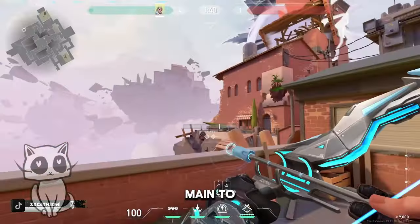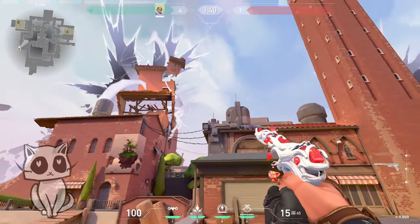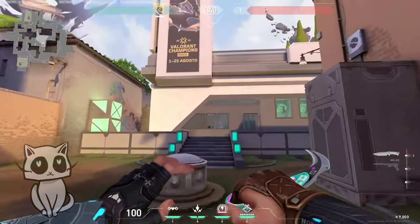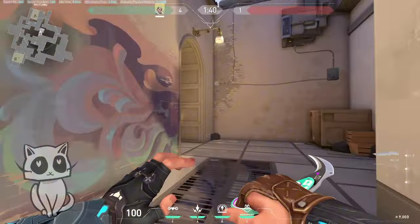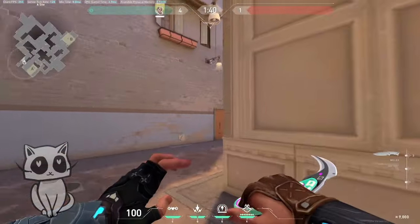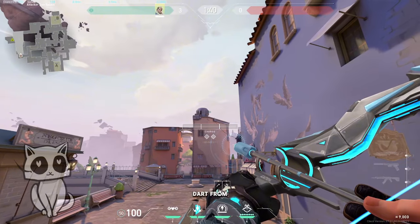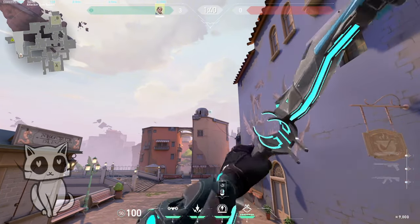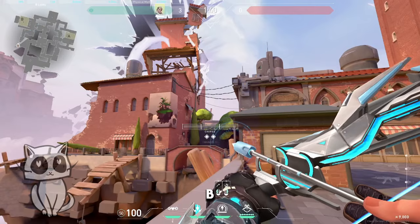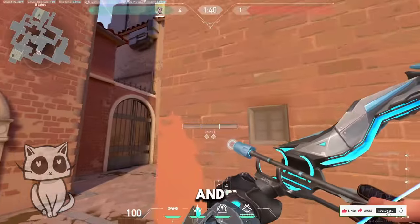Dart from B main to A main — double bounce, full charge. Mid, three, end market scan.